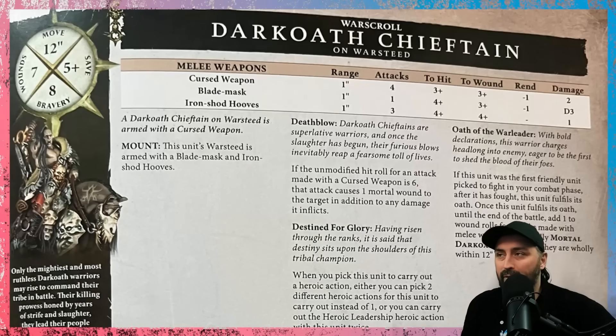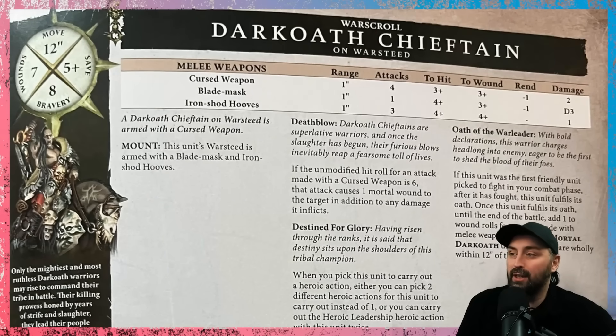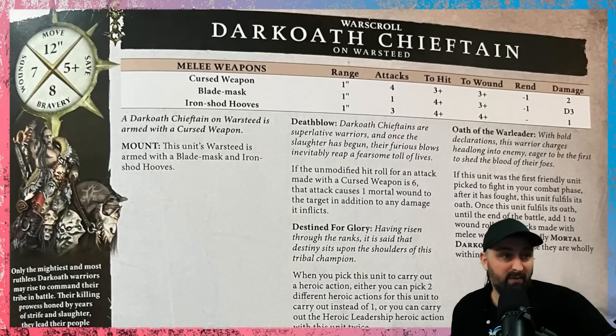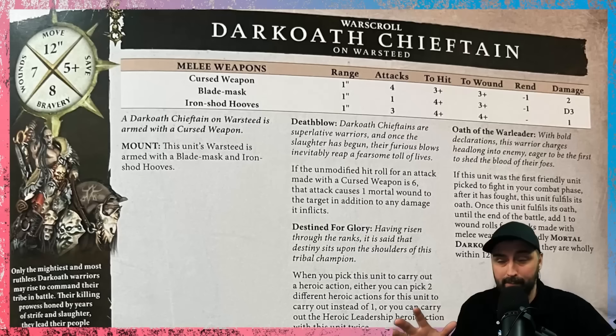He has the classic unit profile of four attacks, threes and threes, one damage too. Also got a cheeky blade mask on his horse. The Haunts does D3 damage, and thanks to the Death Blow special rule, if you roll a six to hit, can potentially do an additional one mortal wound — an uninspiring amount, because that's not what this unit is for. This unit isn't a frontline combat character; this unit is a big buff bot.